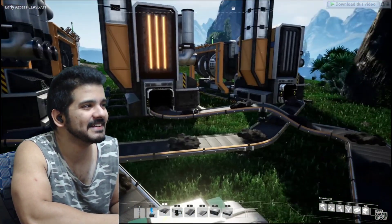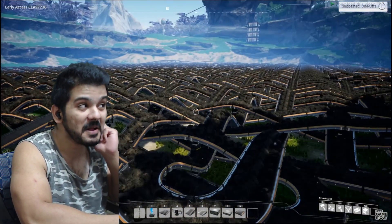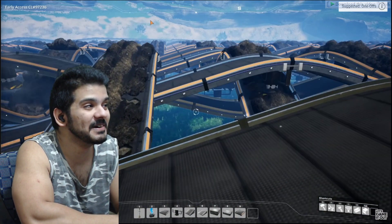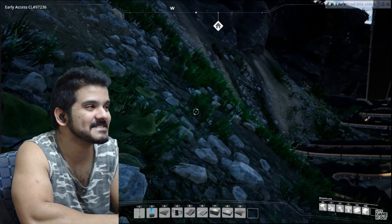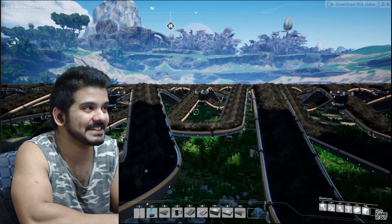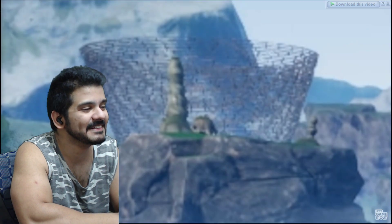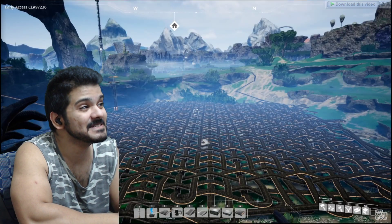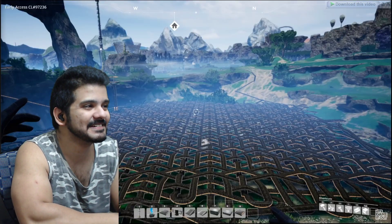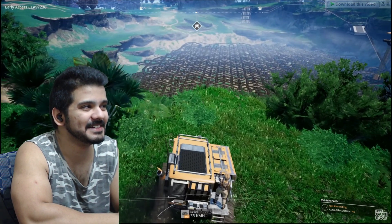Oh my god, the coal finally showed up - look at this! So I timed it for the coal to get all the way from the beginning to the end - it takes three hours. We better not make any changes on the starting side. Remember how I said the conveyor belt cyclone makes the framerate die if you look at it? Well, we're running out of places to go where that's not the case. Oh, there is a beautiful sight - not only do we have the conveyor belt, but we have the vortex in the background. I'm surprised my computer isn't literally on fire right now.